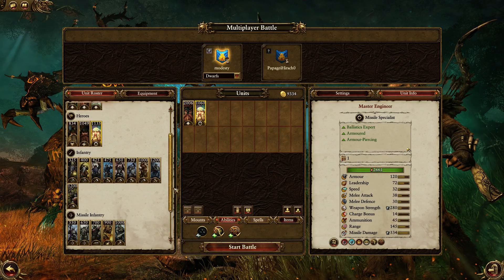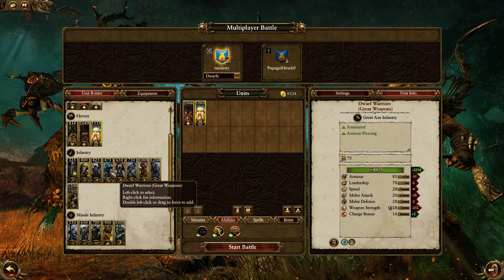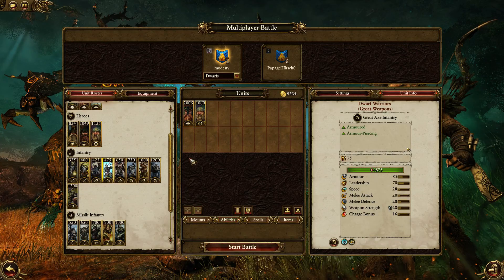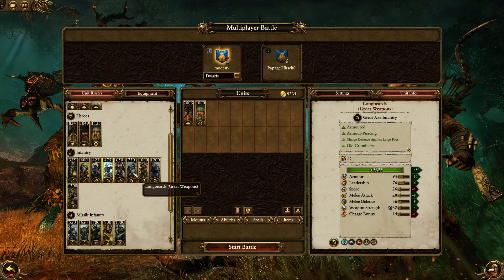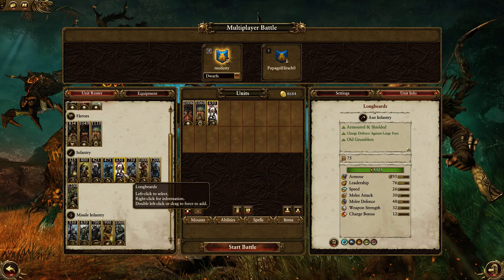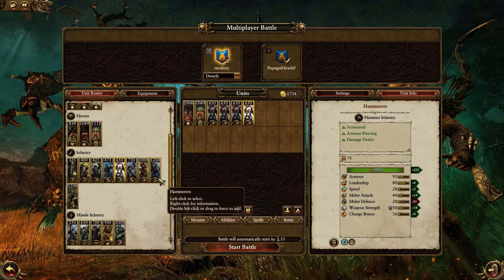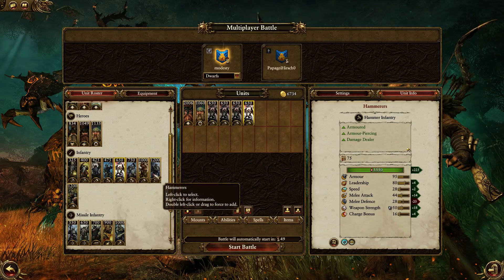We're gonna pick up a main line of Dwarf Warriors with great weapons - wait, it's defensive line first, so something with shields. Longbeards at 95 armour - these guys have the most armour, so just grab these guys for the main line. Then on the flank I want to get Hammerers - melee attack 44 versus 30 - let's grab two of these guys, one on each flank.